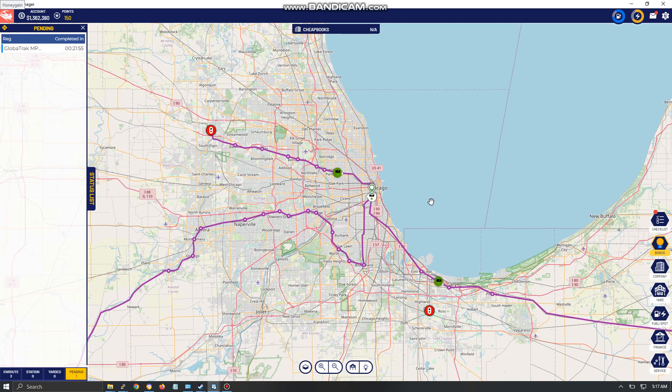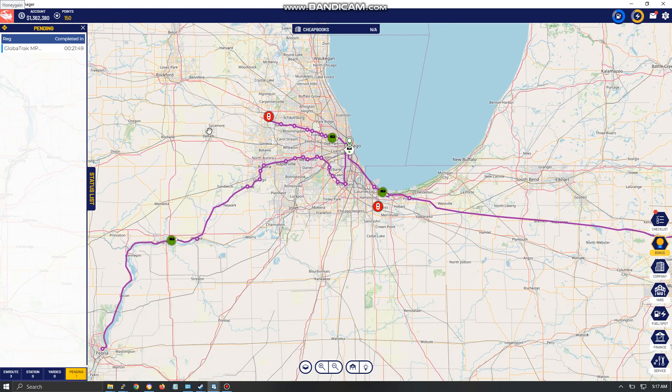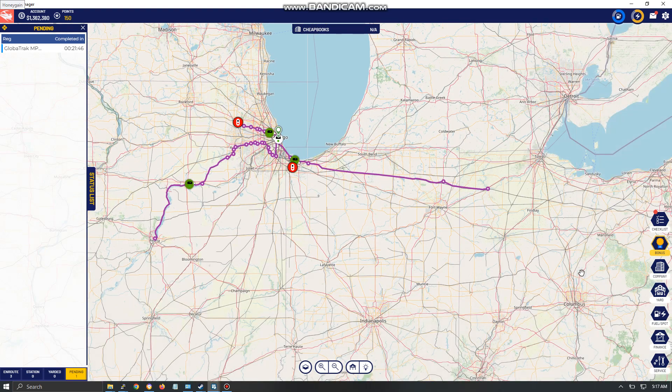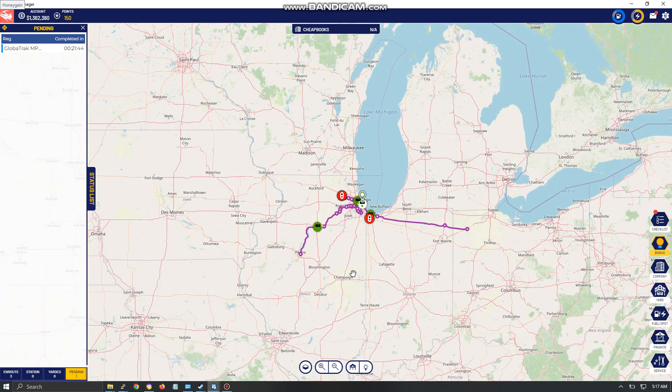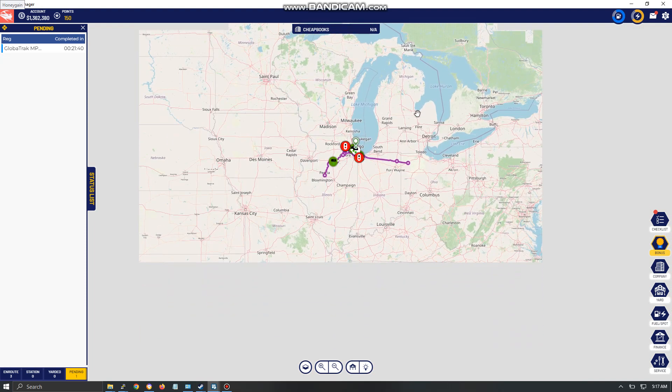If you do play the game, I recommend choosing Chicago as your hub. The reason is there are a lot of options — 51 tracks coming out of Chicago — whereas a lot of other towns that were available only had around 10 tracks coming out of them.